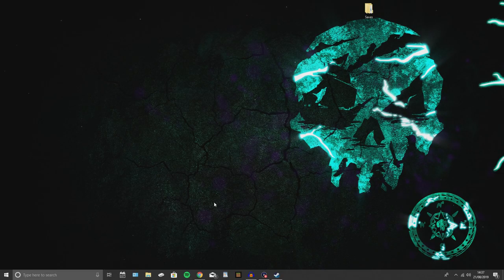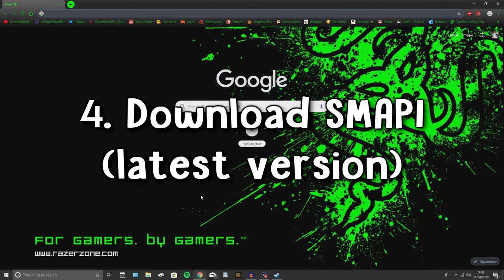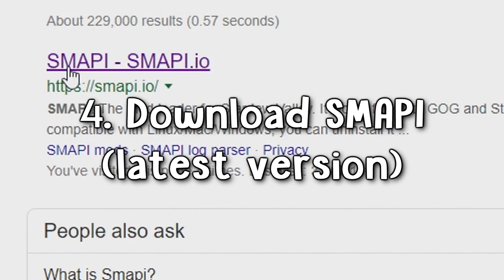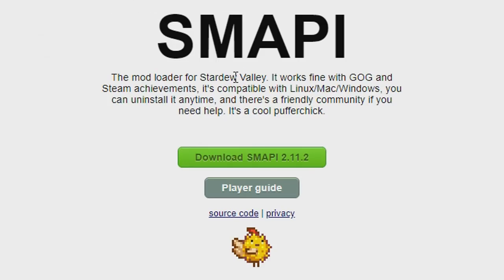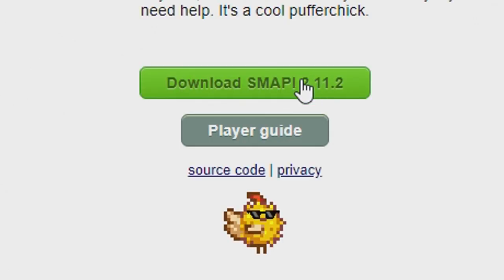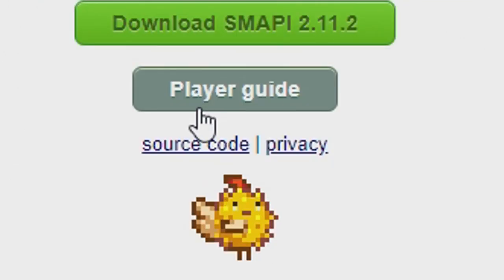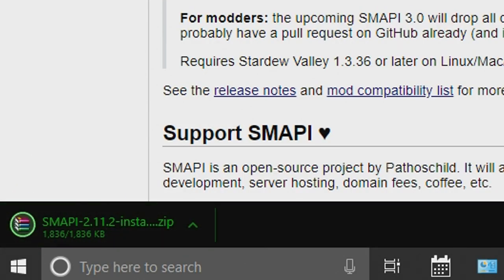Now that your save is backed up and you understand what you need to do before adding mods, let's get into the next part: installing SMAPI. On Google, type in SMAPI and at the top you'll see smapi.io. Click on it — the latest version will be at the top. It says 'Download SMAPI 2.11.2.' It might be different depending on when you're watching this, but the latest version will always be at the top.